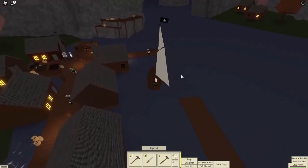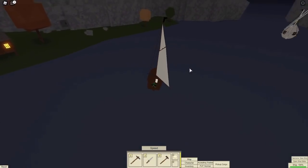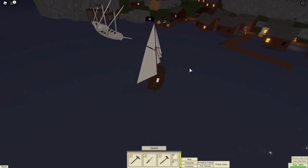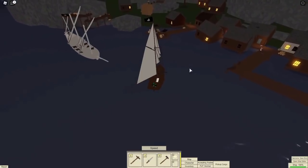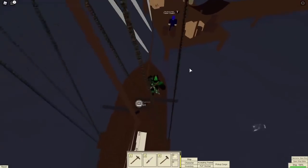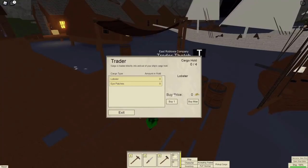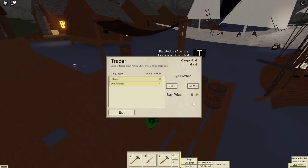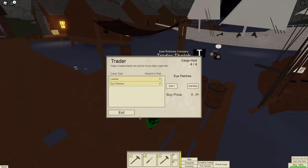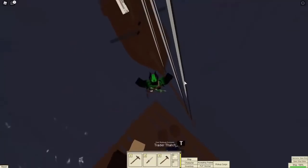Go over to the trader guy. I have four cargo stores so I can get four cargo. I'm going to buy max eye patches — you don't have to pay anything for them, you just get the cargo and it goes in your cargo hold. If you spawn the smaller ship, it'll say zero out of zero and you can't buy anything. Now we have to go to another trader on another island. I'm going to speed this up because it's a bit far away.